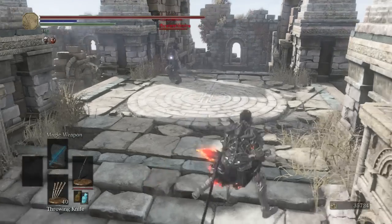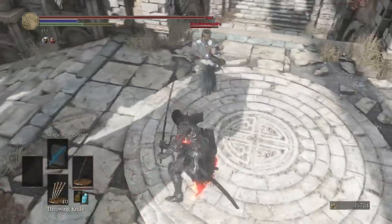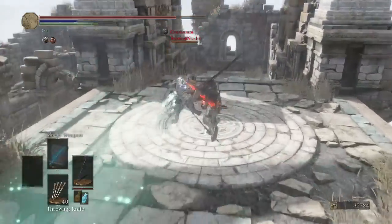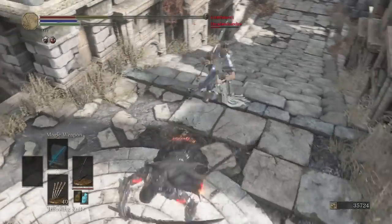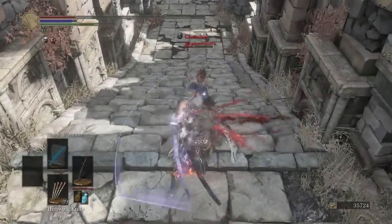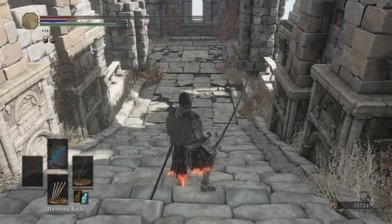A deep bow from our opponent who has what appears to be the Moonlight. We could have gotten a replica from a merchant — no, that's the real one. There's the weapon art, and the weapon art R1 for the win.